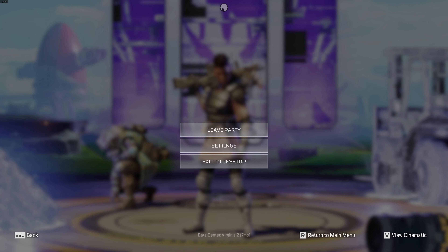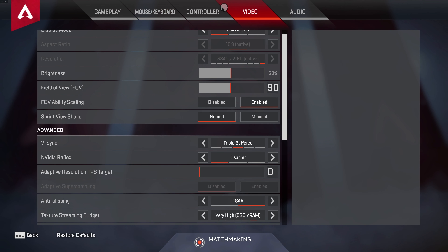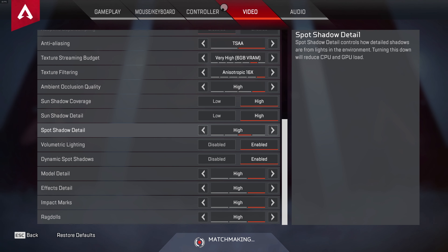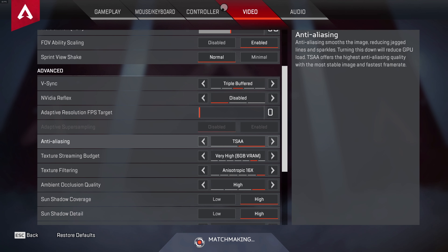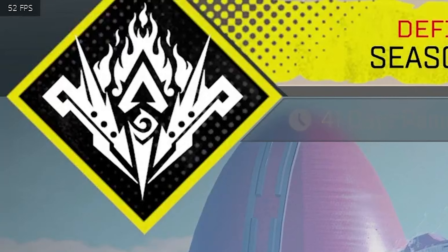I'm going to start right off the gate with checking the graphics settings. Since I'm playing on a 4K monitor, it defaults to 4K resolution with everything on high. I'm not expecting too much out of these settings. I'll also have the Origin FPS counter in the top left corner for reference.